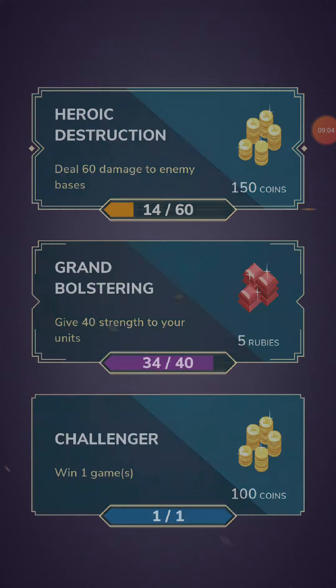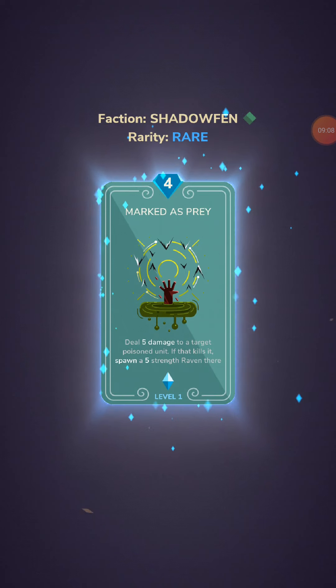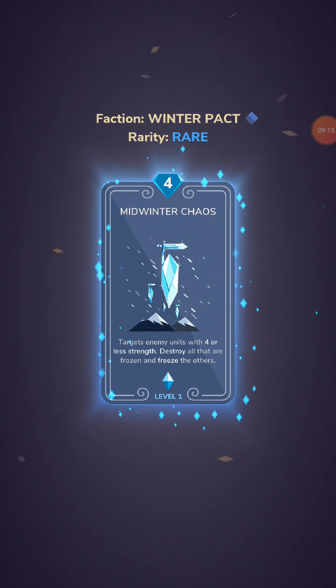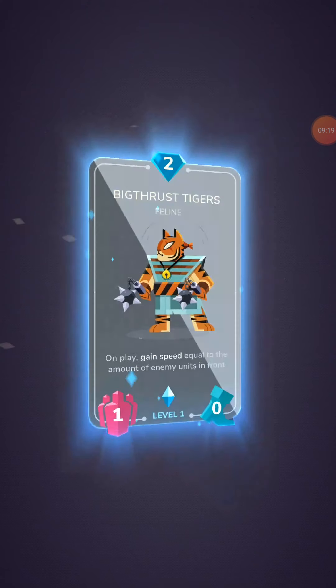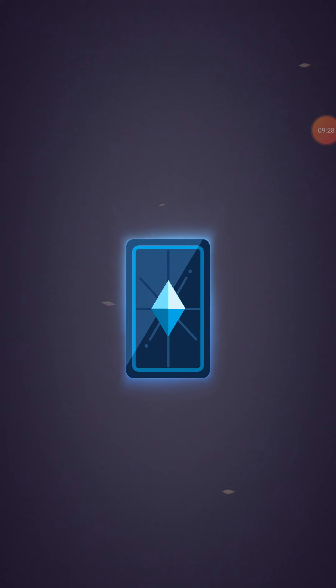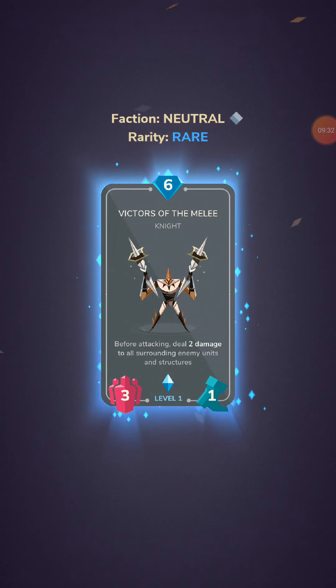40 strength to your units — almost done — and win a game — done. We get like 4 epics. So Mark Does Pray, good. I used that one so I can hopefully upgrade it soon. Target enemies with force damage, destroy all that are frozen, freeze others — okay, that's a pretty good one, great for ice decks. Big Thirst Tigers — one play gains speed equal to the amount of enemy units in front. There's only one guy though. Victors of the Mallee — yeah, I know them. That's all of it.